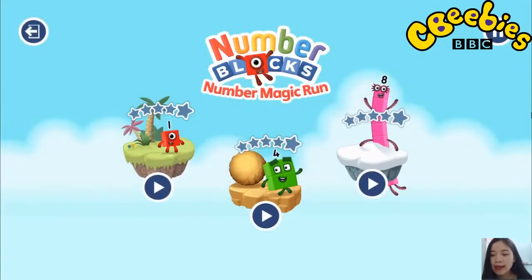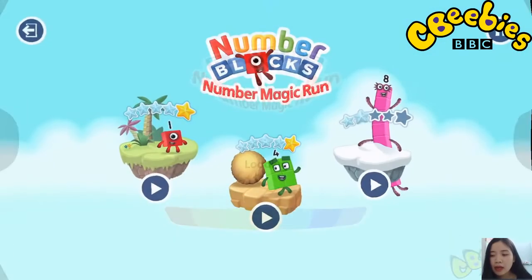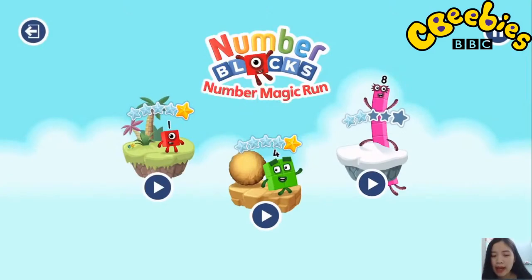Pick an adventure. One, two, three, four, five. Numberblock. Six, seven, eight. Numberland. Pick an adventure. One, two, three, four, five. Mountains. Countins.